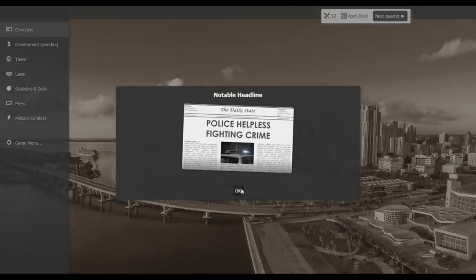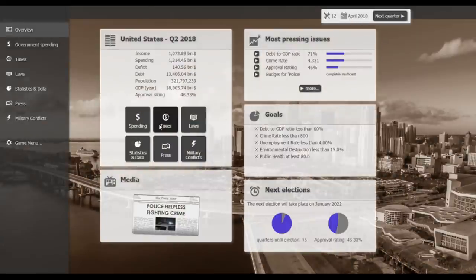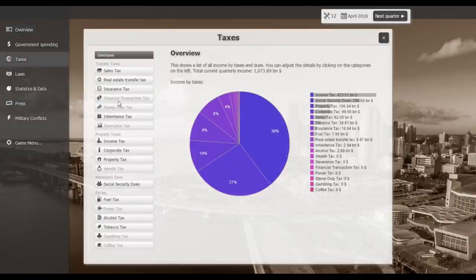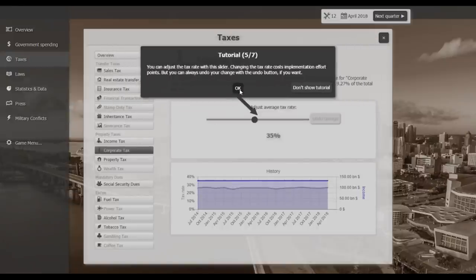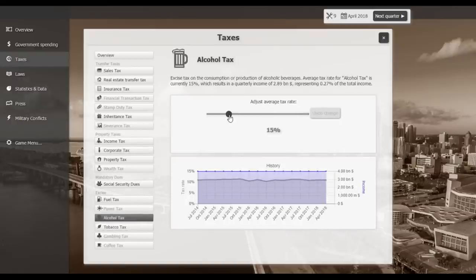The shadow economy is going up, education is going down, and my approval rating is dropping to 46% — probably because we left Afghanistan and because of crime. So let's take our first actions to stem the bleeding. In a reversal of what's going on in real life, I'm going to increase the corporate tax rate to 45%, which is a 28% increase. That should help our income quite a bit.